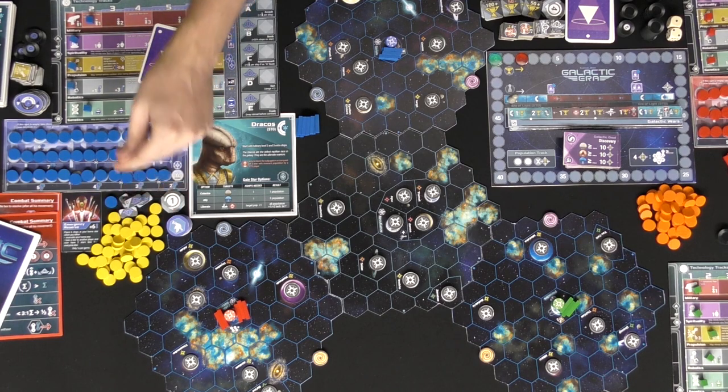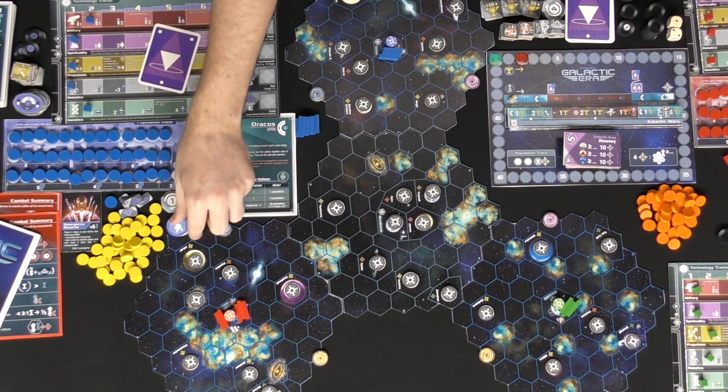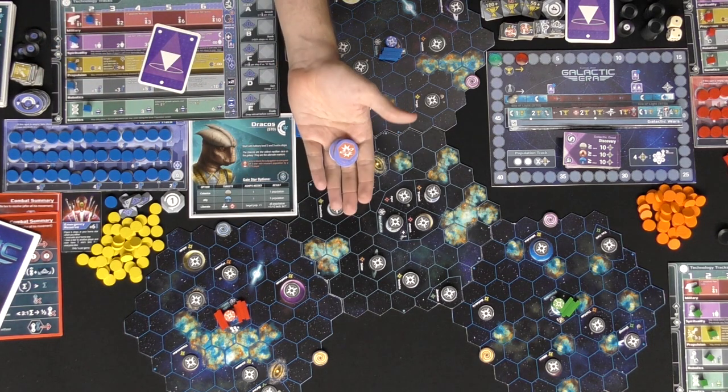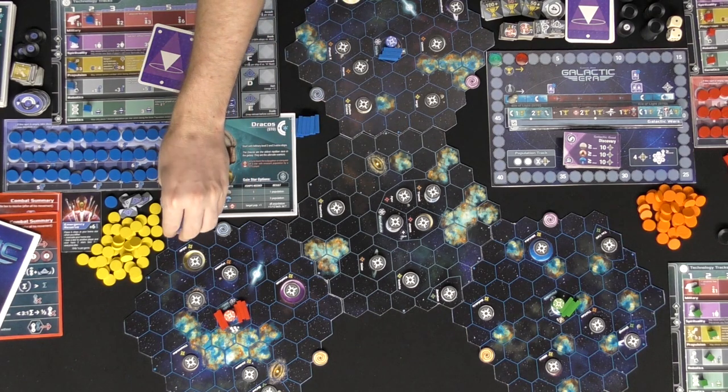There are five fleets - all of them should be face down except for D, which everyone's going to see. Distribute piece markers out to each player so they have them. Everybody starts at peace with each other, but that's going to change very quickly. There's also an emergency reserve - it's a one-time use, and if it fits the criteria you'll be able to basically protect your home world. It's a way of protecting yourself when situations get very dire.